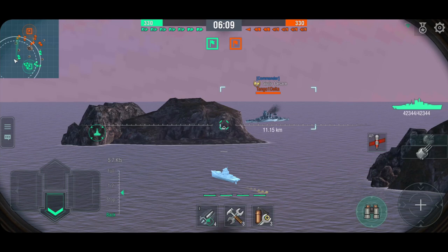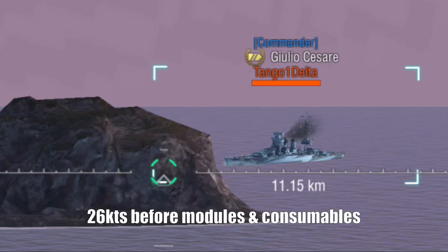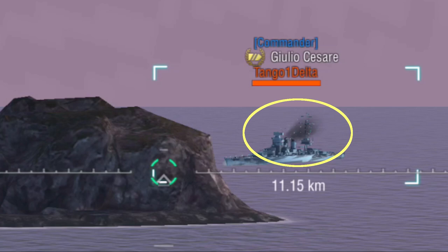There are two ways of really determining speed. One is knowing how fast ships go around your tier - either because you've played them yourself or looked things up. A good rule of thumb: American battleships under tier 8 are very slow; everything else tends to be a bit quicker. The Giulio Cesare is a relatively fast battleship, around 25 knots. We can also look at the smoke - the more the smoke trails behind, the faster the ship is going forward.